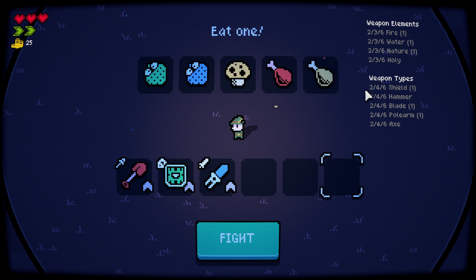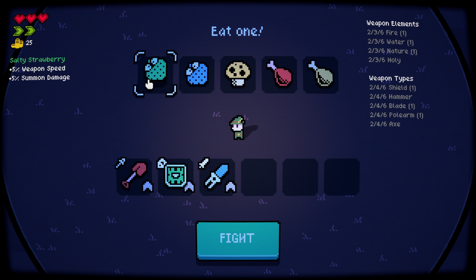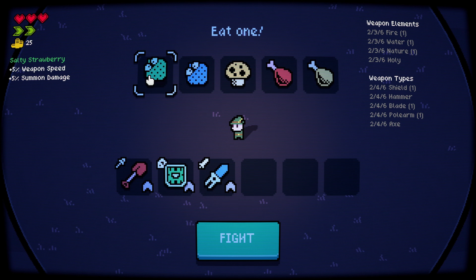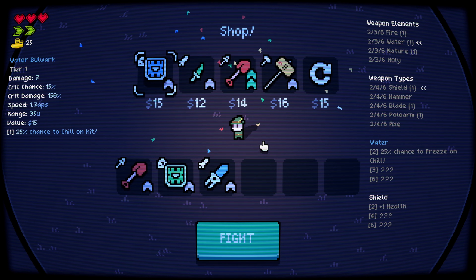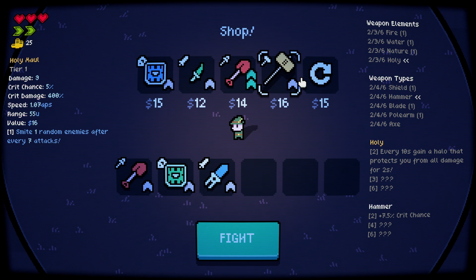We need healing. What is this — weapon speed and summon speed? Where do I get the summon? Oh, it's the shield that summons stuff. Damage — give me the summon stuff. I can grab another shield. Oh, it's a different shield — this is a water shield, this is a nature bulwark.